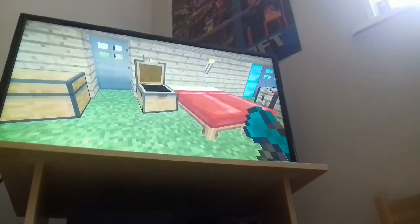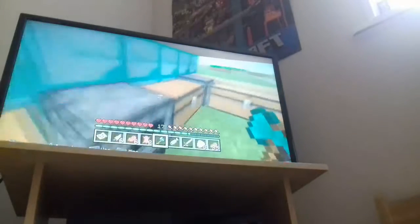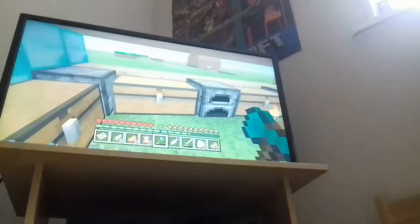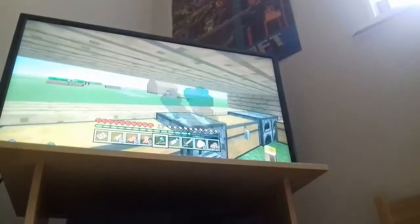Some diamonds and iron, and then we go over here we've got some charcoal. This is some of my chests for sale stuff really. Some more sale stuff — as you can see I've got quite a bit. Here's my friend's house.